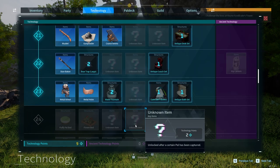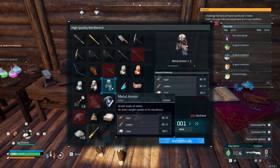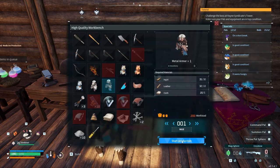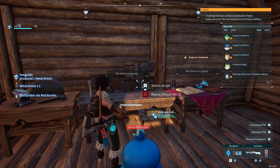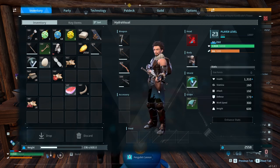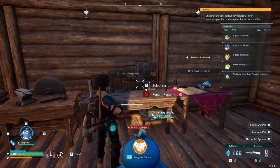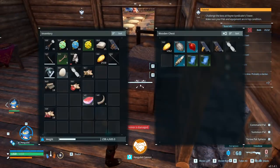We still need to get the fluffy beds as part of our next base upgrade challenge. Metal armor - let's start the production. We still need some more ingots. We'll go check back on the farm. Look at us - we're looking so much slicker than before with the metal armor and helm.